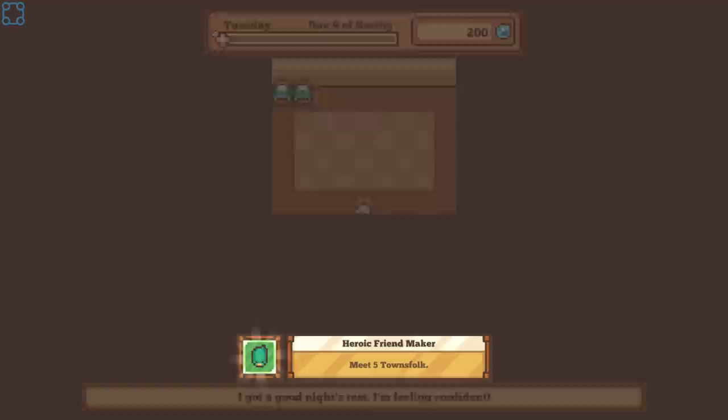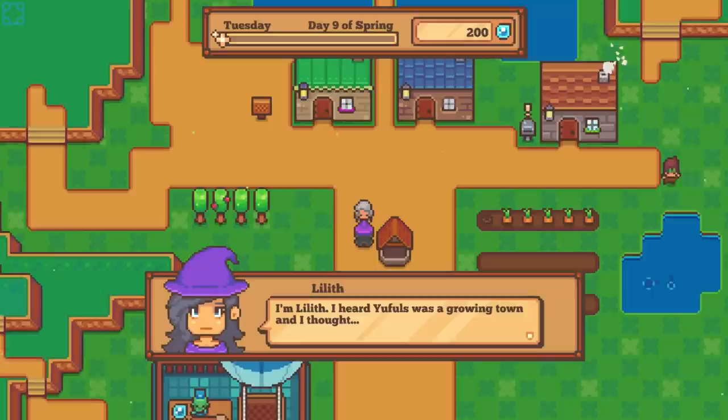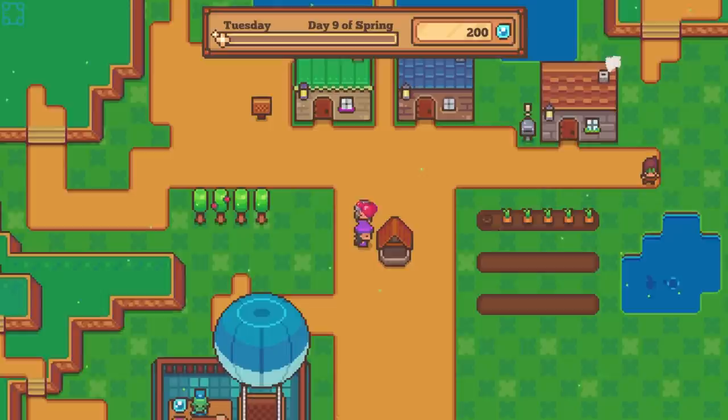Don't touch the critters — you're a friend maker. Hello. Hey, I saw you by the Endless Forest — I'm Lilith. I heard Euphil's was a growing town and I thought maybe I could stay here. I totally understand if you don't want me to stay — I can't control my magic sometimes. You think I'd fit right in? That's great! I heard the hero of Solemn lives here too — I'm like the biggest fan. A name like Lilith — that's kind of confusing and disturbing.